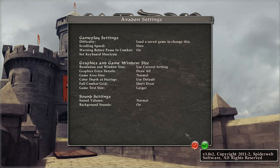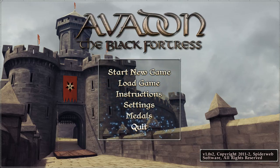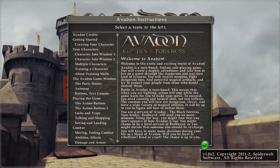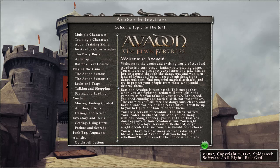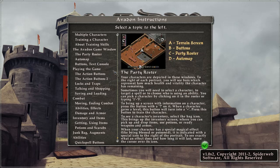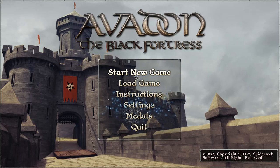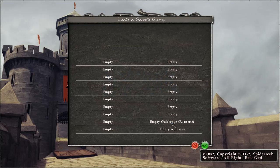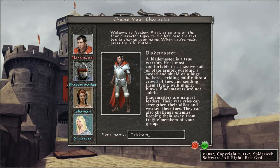Sound level should be fine. Instructions — this is quite exhaustive. I can scroll, just not with the mouse wheel. This seems really exhaustive, so I might look into this off screen. There should not be a save game yet — no save games. Okay.